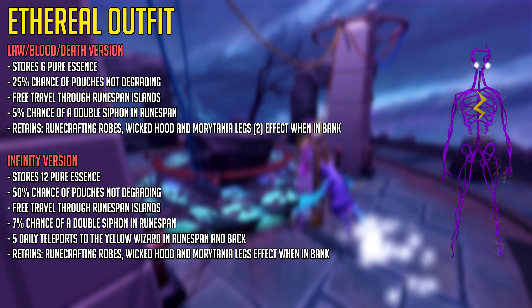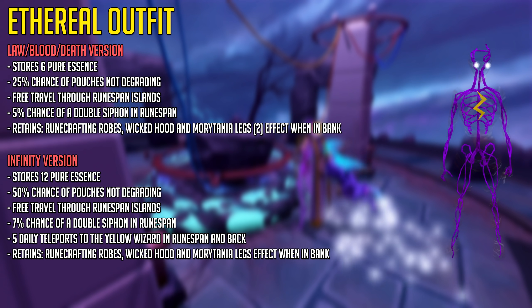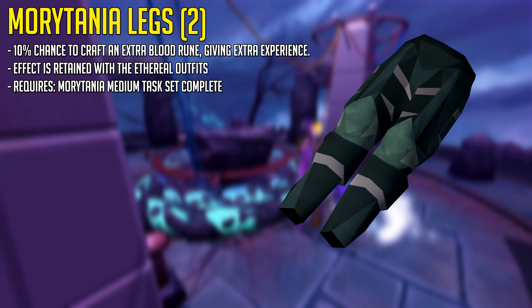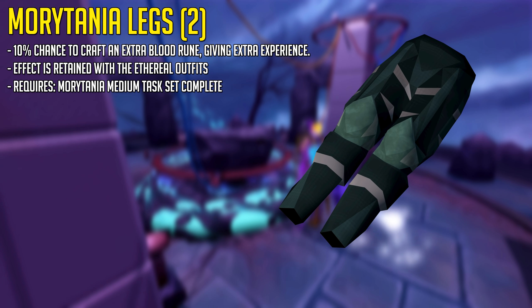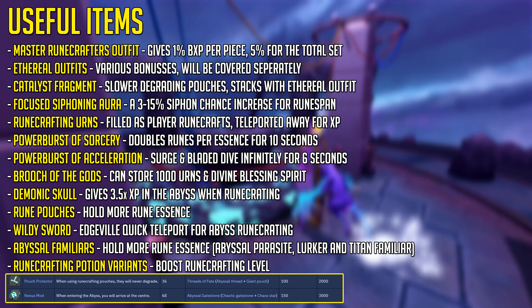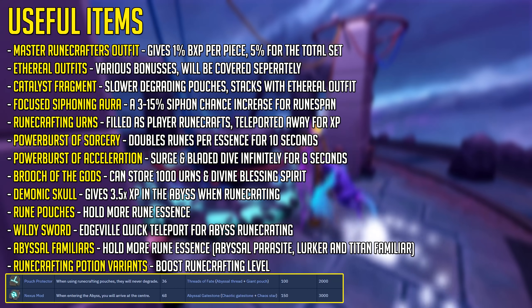All of these outfits retain the Runecrafting Robes, Wicked Hood, and Morytania Legs effect when in the bank. The Morytania Legs give you a 10% chance to craft an extra Blood Rune, giving extra experience and an extra Blood Rune — this only requires completing the Morytania Medium Task Set. With the Catalyst Fragment, a reward from Sliske's Endgame, your pouches degrade slower. Combined with the Infinity Ethro Outfit, your pouches will no longer degrade.